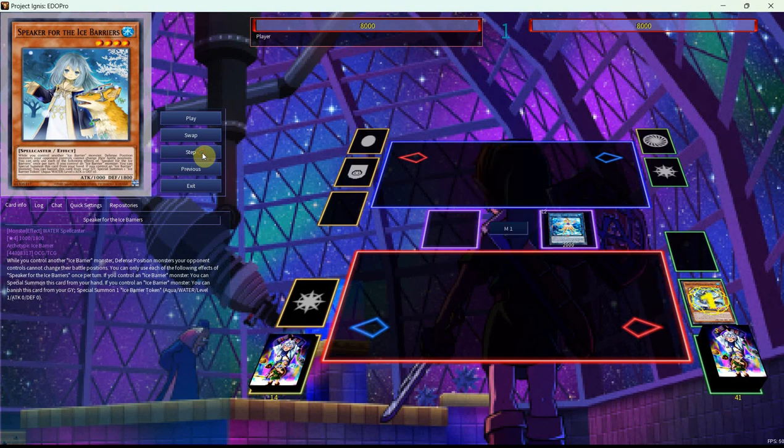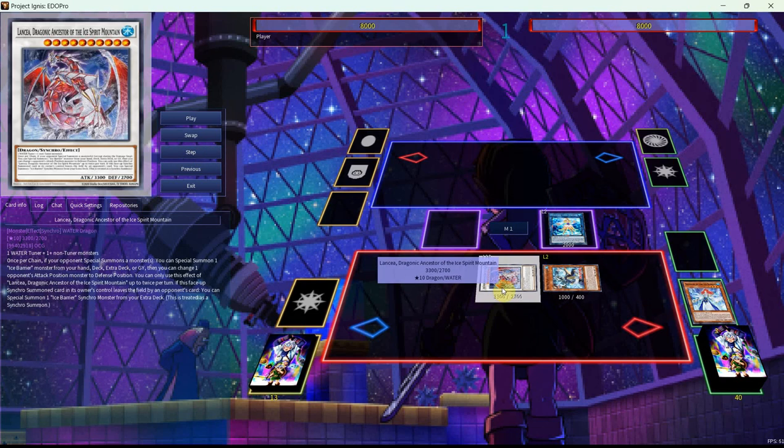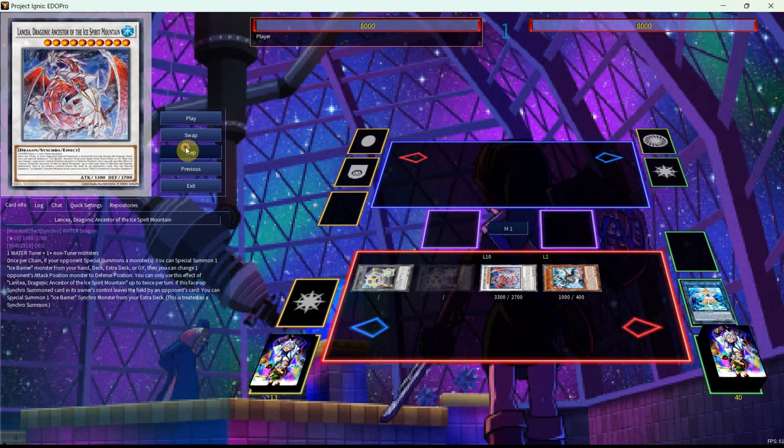We're going to go into the Coral Anemone, then get ourselves the effect of the Mirror Master, which will add us the George. Now we'll use the effect of the Marincest Coral Anemone to revive the Token Generator, then special summon out the George, and use the effect of the George to bring back the Revealer. Now we can go into our next new card — this is the Lancia, Dragon Ancestor of the Ice Spirit Mountain. It takes one Water Tuner plus one Non-Tuner Monster. Once per chain, if your opponent special summons a monster, you can special summon one Ice Barrier Monster from your Hand, Deck, Extra Deck, or Graveyard, then change one opponent's Attack Position Monster to Defense Position. You can only use this effect of Lancia up to twice per turn. If this face-up Synchro Summon card leaves the field by an opponent's card effect while in its Owner's Control, you can special summon one Ice Barrier Synchro Monster from your Extra Deck, treated as a Synchro Summon.